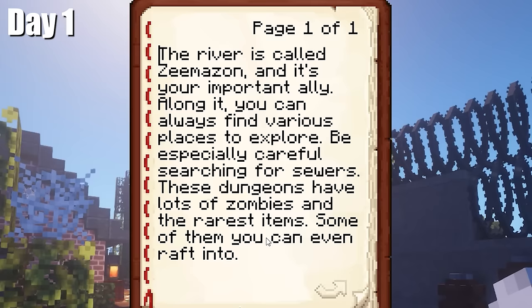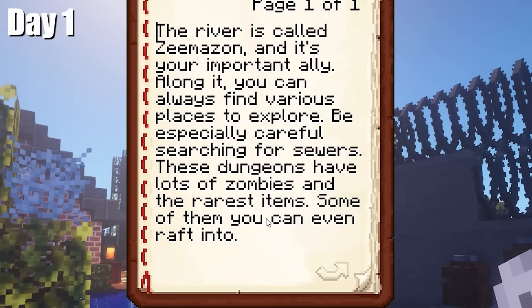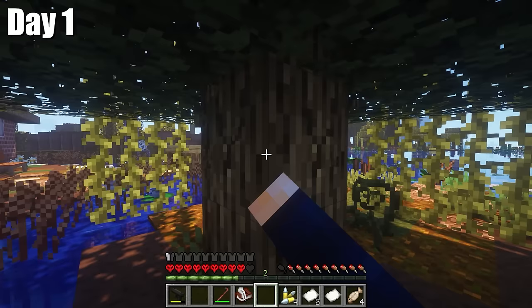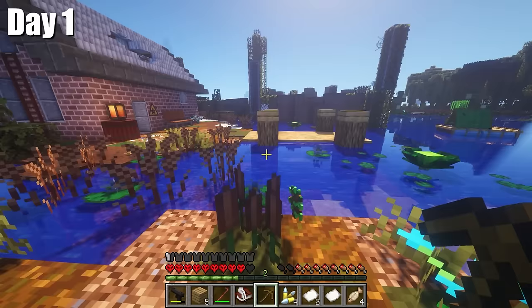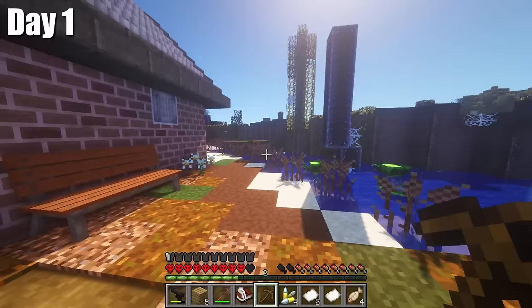The river is called Zimazon, and it's your important ally. Along it, you can always find various places to explore. Be especially careful searching for sewers — these dungeons have lots of zombies and the rarest items. Some dungeons can even be entered on your raft. The name is really, um, clearly my team came up with it. After reading the note, I gathered some wood, made a crafting table and the first tools. I feel like we're in for a huge journey along this Zimazon and with these damn zombies.